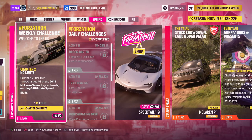Chapter two is called 'No Limits' and wants you to earn five ultimate speed skills in your McLaren Senna. An ultimate speed skill requires maintaining 200 mph for a few seconds. Simply flat out down the highway and in about 30 seconds you'll have all five ultimate speed skills, as long as you don't drop below 200 mph — it'll just keep adding them.